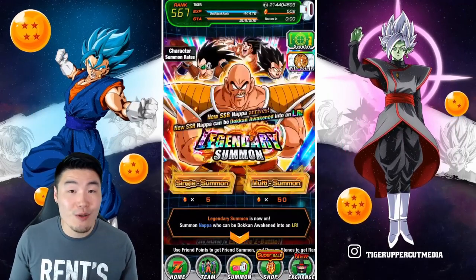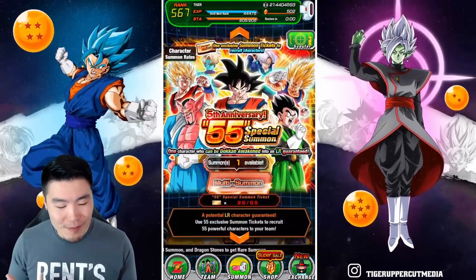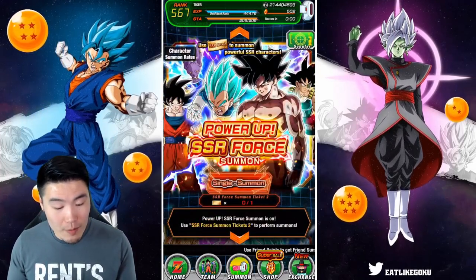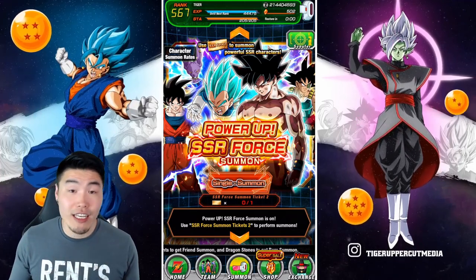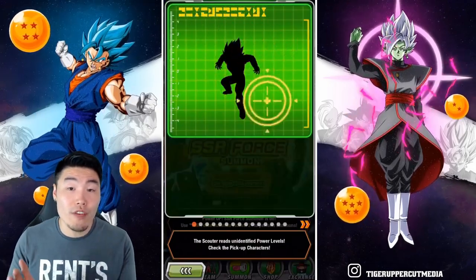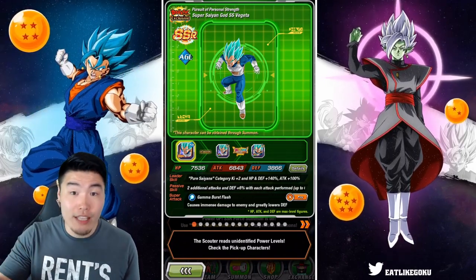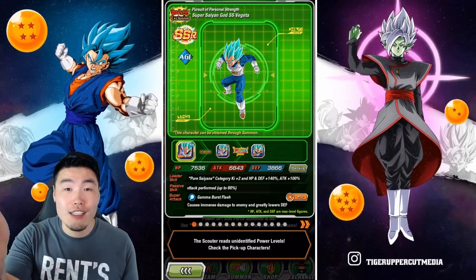As far as the ticket goes, I do feel like the banner we can spend the ticket on is pretty intriguing. Here's the banner — it's called Power Up SSR Force Summon. Basically it's like a lot of other gacha games' Beginner Banner. There are 15 total featured units, and one ticket will guarantee you one of the 15 units. I believe their rates are exactly the same between the 15 units, so you have the same chance to pull any of them.